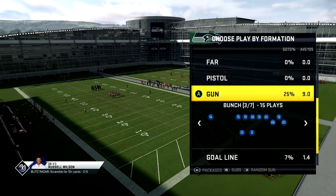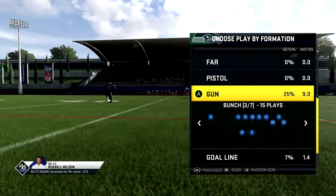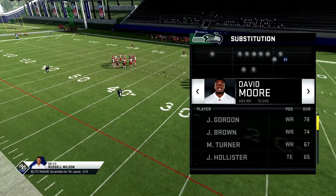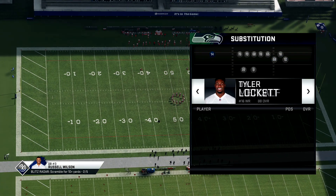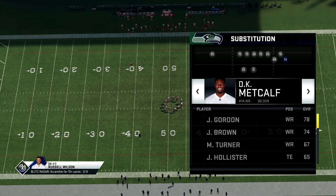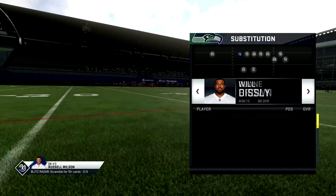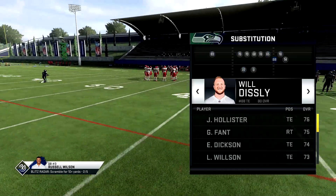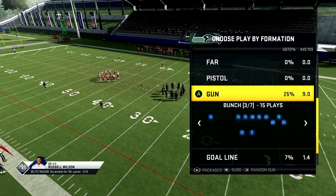All I want to do for this play is put my fastest wide receiver on that side. I'm going to put Moore on one side and Metcalf on the right. You want a good blocking tight end — keep Lockett where he's at. You're probably going to have to use your best blocker there.